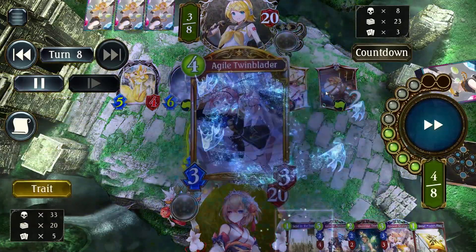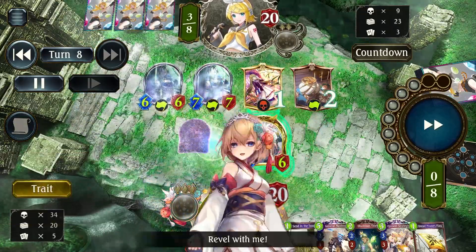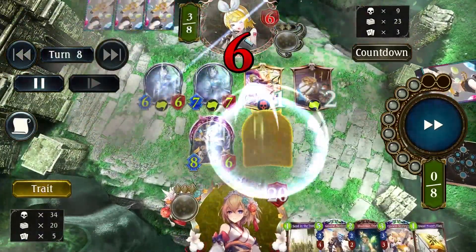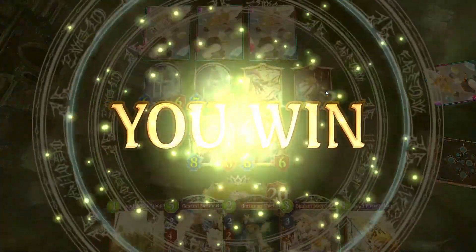And this is the OTK I was talking about. With Agile Twinblader, Astral as Barbaros getting stormed and buffed up by Monika, and then with the 3 evolve points, Barbaros becomes like 8-6. The Twinblader can attack twice and this is a total of 20 damage OTK. This can get through probably 1 or 2 wards, and it's a pretty good OTK.